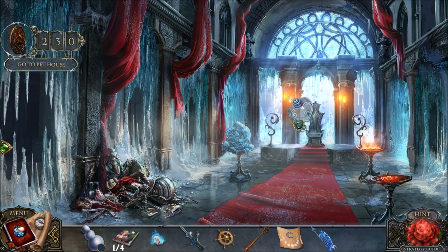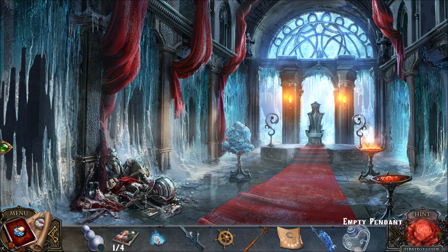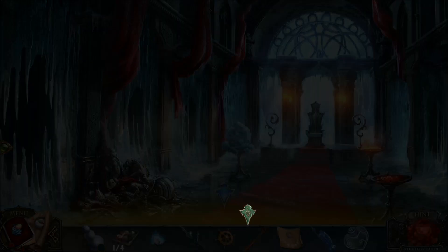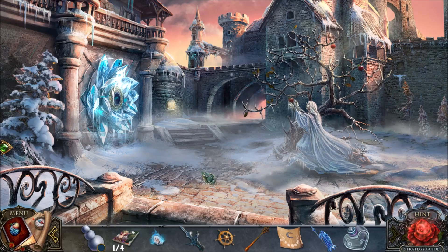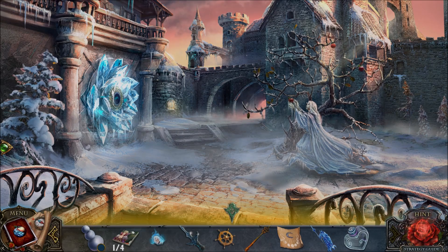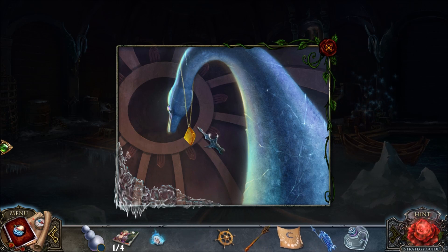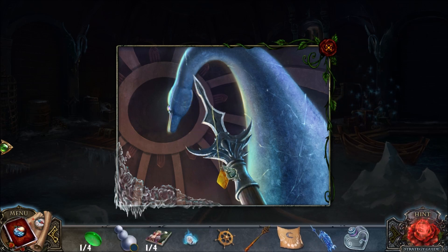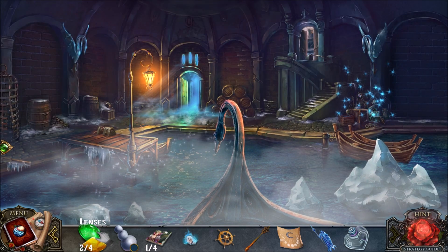We want to grab that. In the original version of the game, there was this green container and you just dump stuff into this pendant — it was kind of weird, actually. So they got rid of that; instead it's just an empty pendant. I think I'm going back over here and I am going to use my halberd here. That gives me one of the four lenses.